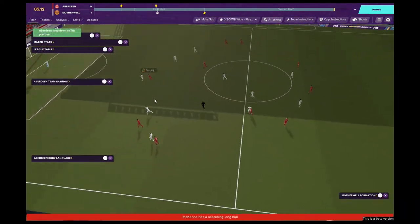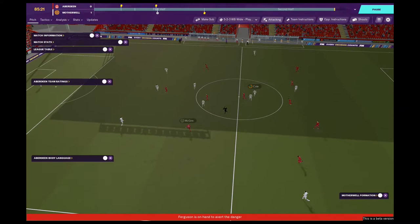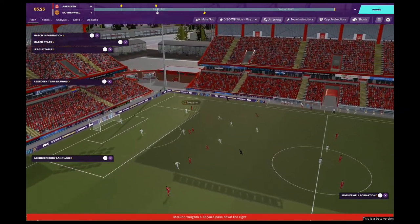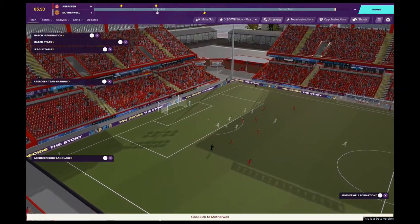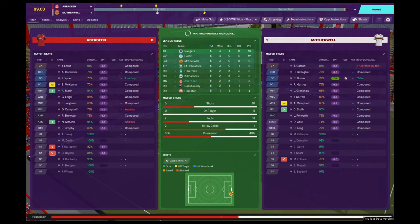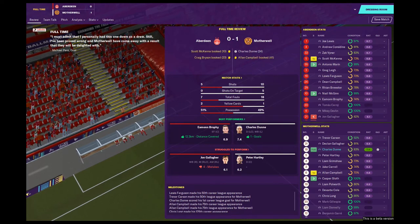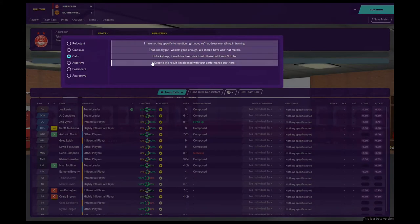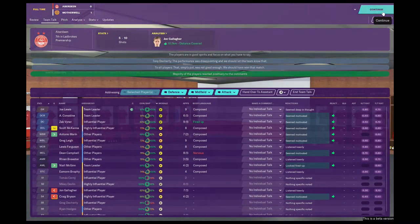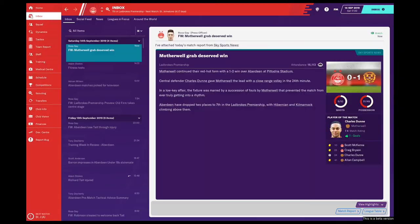I'm hoping that changing the system and Niall McGinn coming on will be the catalyst to getting back into this match, otherwise we're starting the episode with a 1-0 loss at home. Brophy tries to beat the back line, gets cut out by the Motherwell defence. The ball ends up with McGinn, who plays a big ball over the top to Brewster. Brewster cuts inside the area, beats his man, takes a shot — and it's into the side netting. That loss puts us right bang in the middle of the table.